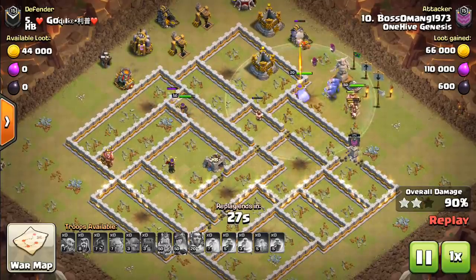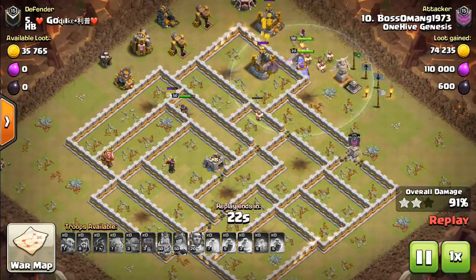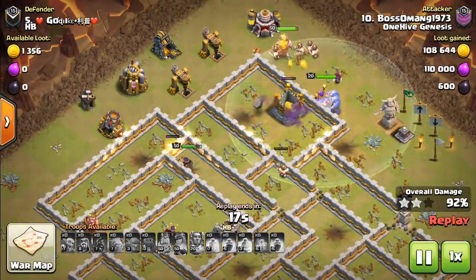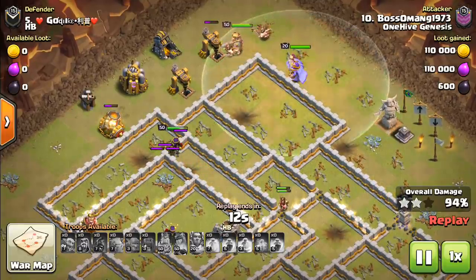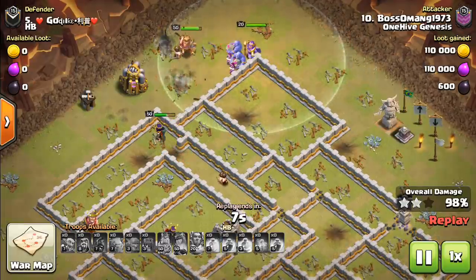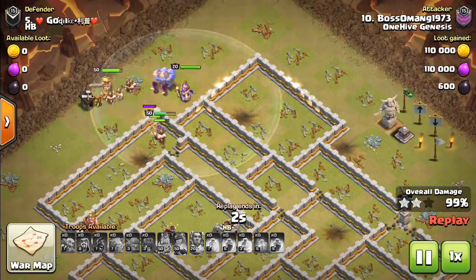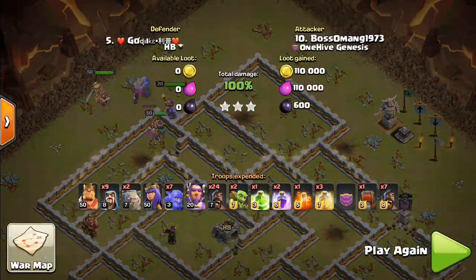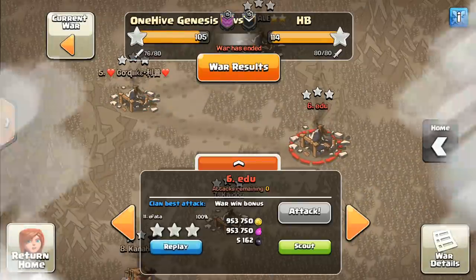X-Bow damage has been adjusted at pretty much every level — it goes down by 10, so keep that in mind. For Queen Walks in general, it makes it a little easier and kind of balances out some of these defensive buffs. This is one of the few defensive nerfs, and I have no problem with it. Queen Walks may be a little easier because X-Bows are often what do a significant amount of damage to her. Overall, every attack strategy at each Town Hall level is affected pretty equally.